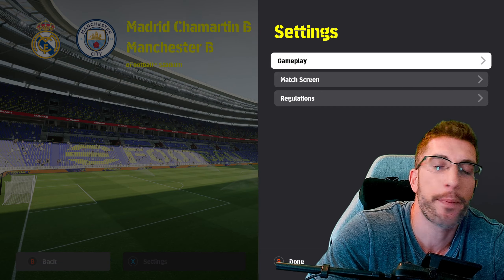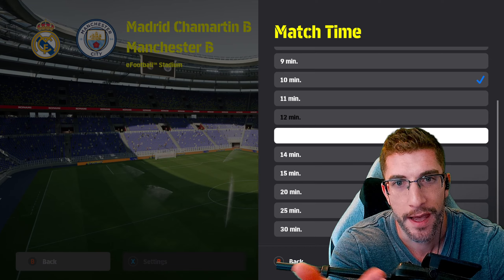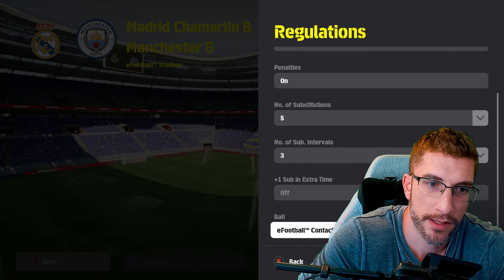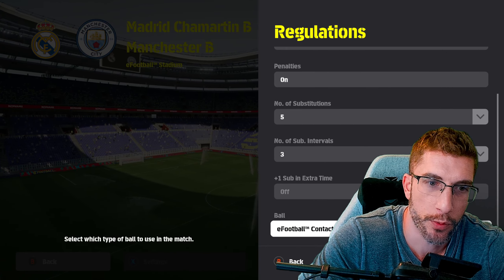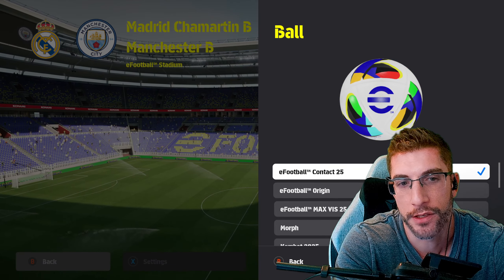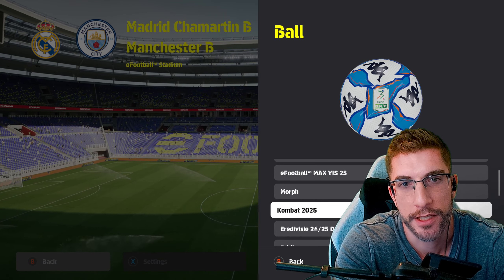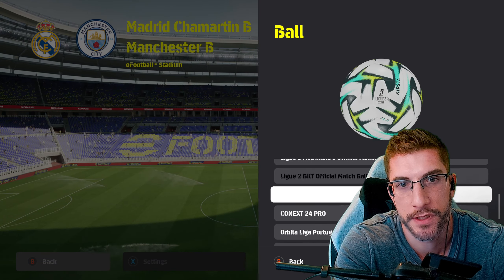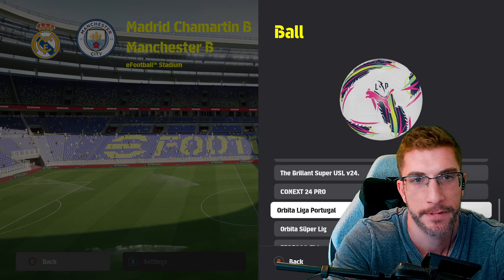Not everyone wants sim, and that's fine. In Exhibition you can also choose match times - they've added that. We're going for a 10-minute match. Endo's added all the balls in there as well, which is a nice addition. Let's pick... that's a Liga ball. There's obviously not a Liga one but let's do that one - looks nice and sexy.